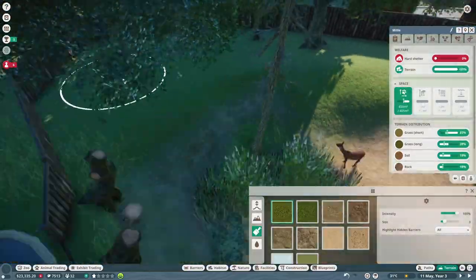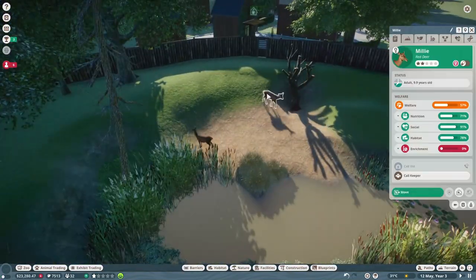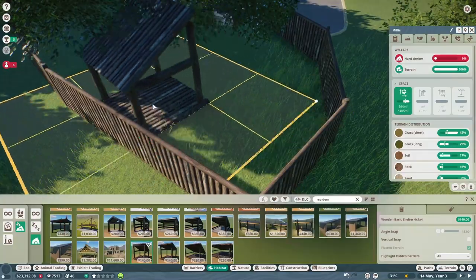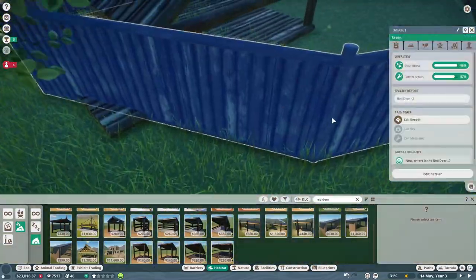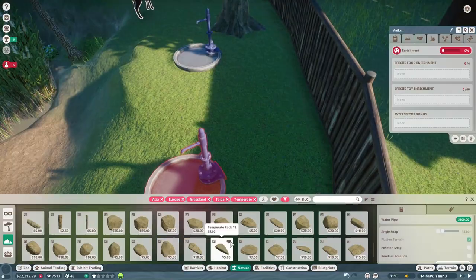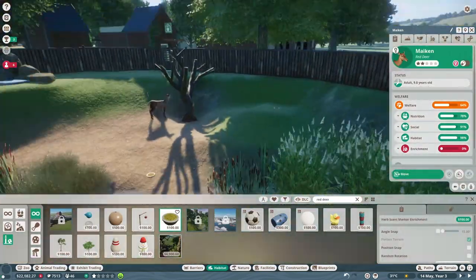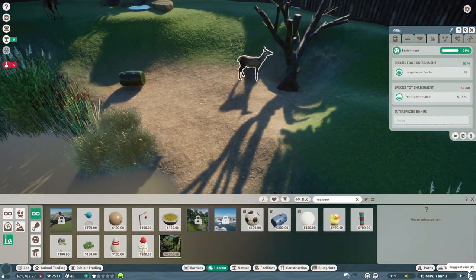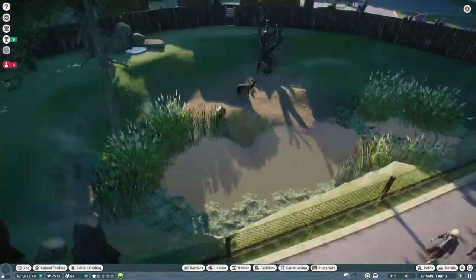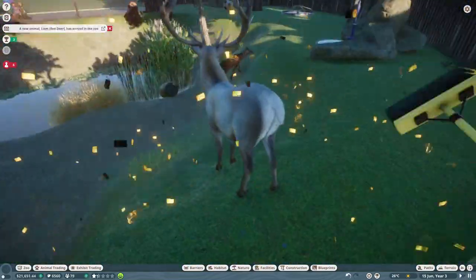What I'm doing right now is putting the hard shelter in because they need some shelter. I was contemplating putting two small hard shelters down but decided not to in the end. Just putting their enrichment in at the moment — and this is the point where we get the new male deer. We're putting the enrichment in now and we're just going to get the male deer in, and with that I'm going to end this time-lapse.